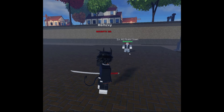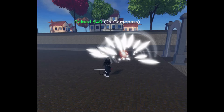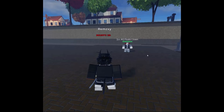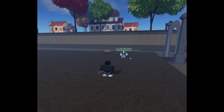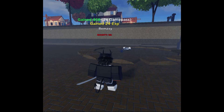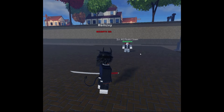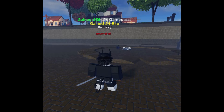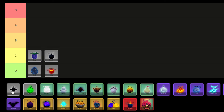Spike Fruit emerges as a common natural resource, obtainable with an 8.25% chance upon rolling or purchasable for 9,900 money or 145 Robux at the fruit dealer NPC. This fruit embodies a formidable power, enabling its wielder to conjure a ball enveloped in menacing spikes and summon spikes from the ground to assail enemies, inflicting substantial damage. Its versatility and offensive capabilities make it a coveted asset in the game. As a result, I'm placing Spike in the C tier.